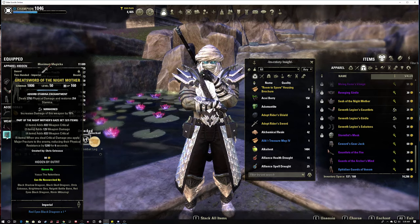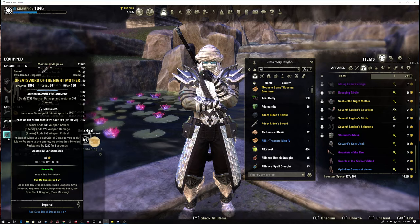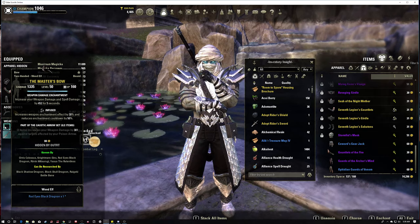On the front bar the enchant I went with is the absorbed stamina enchant. This is interesting because as you're attacking, it has a higher chance to proc than the Redguard passive adrenaline rush. This also ensures you have stamina for Dark Deal and your light attacks. I thought I was going to run the weapon damage enchant on the front bar, but having it Infused on the back bar gives me more weapon damage and makes the master bow set piece more valuable.